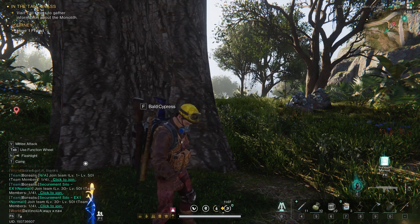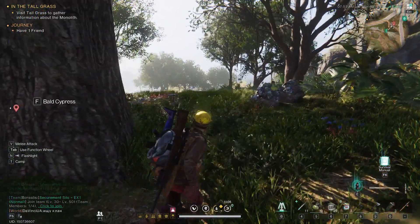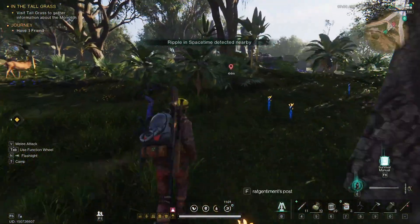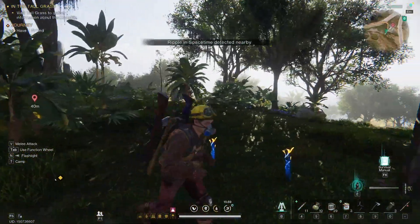In this video, I'm going to show you where and how to find the Fetch-A-Lot Bunny Deviant in Once Human. This is actually one of the newer Deviants, and here's how you can get him.